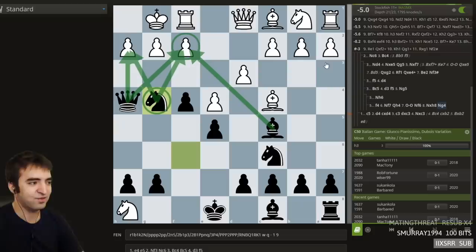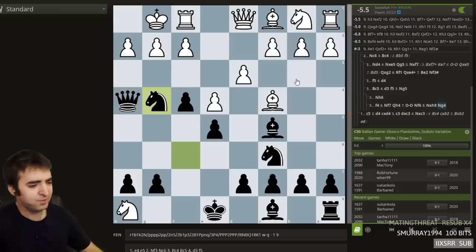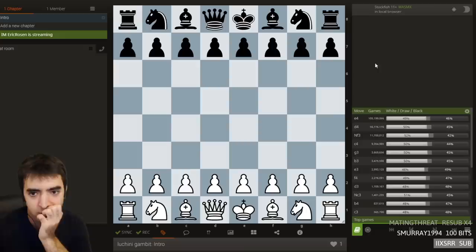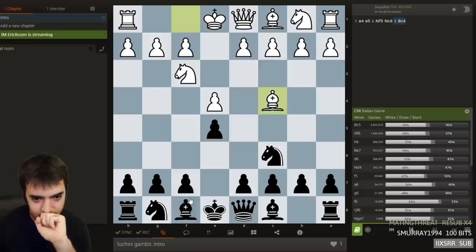I think there's probably a similar line in the Vienna. I vaguely remember Levy showing it — it's probably in Levy's e4 course. This is really cool. So this is called Lucini. Let's make a new study — Lucini Gambit. And flip. So it's a very specific position though, with d3.